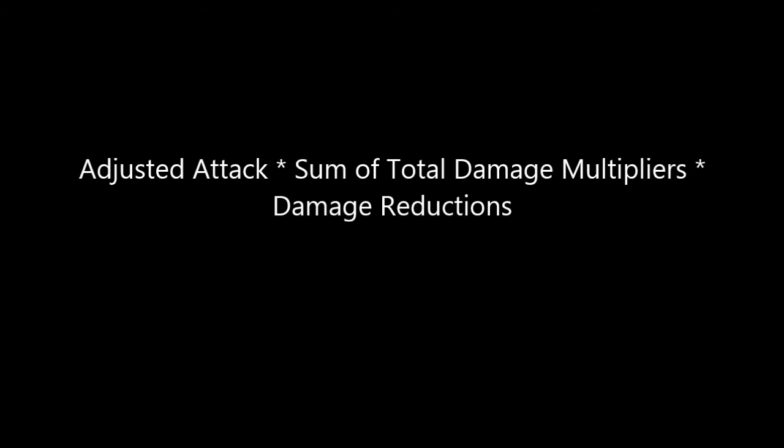So let's take a few minutes and look at the damage formula. If you go online to the forums, you'll see an equation that has three basic parts: the adjusted attack, the sum of the total damage multipliers, and then a damage reduction. All three of those are then multiplied together. We're going to go into each one of those and talk about them a little bit next.